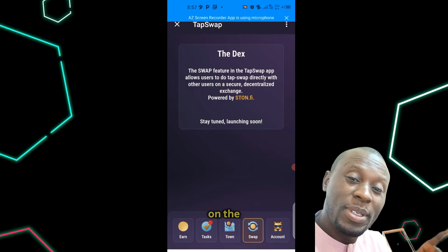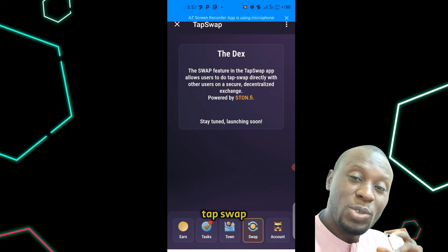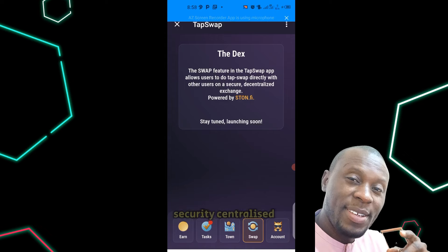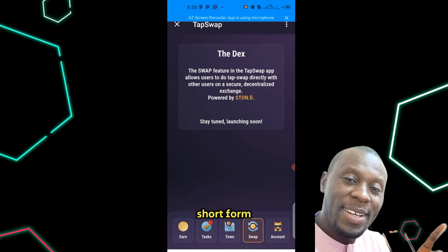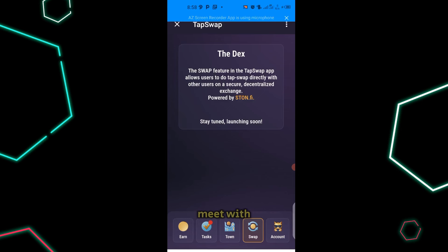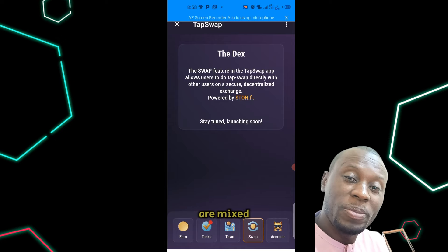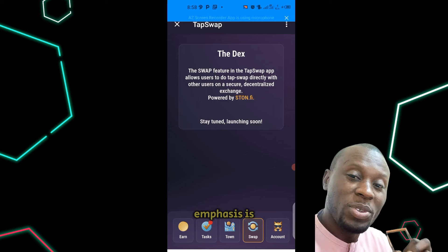The swap feature is already showing on the screen. TapSwap's DEX — the swap feature in the TapSwap app — allows users to swap directly with other users on a secure decentralized exchange. DEX is short for decentralized exchange; it's a platform where you can transact without government involvement, and you can exchange your cryptocurrencies within the platform. It's yet to come, so our emphasis is not really on this.